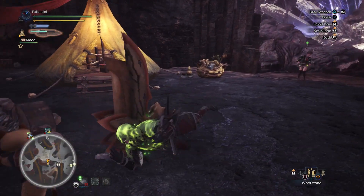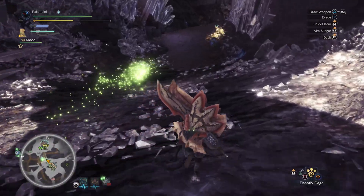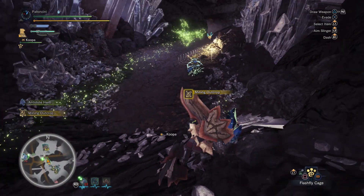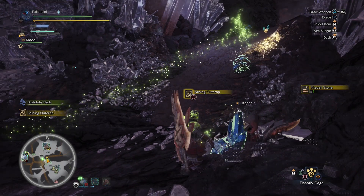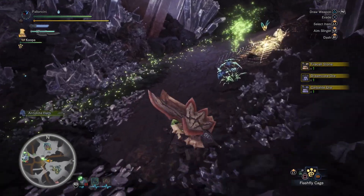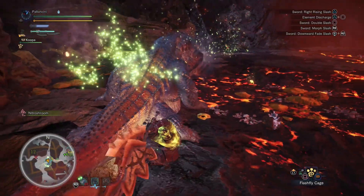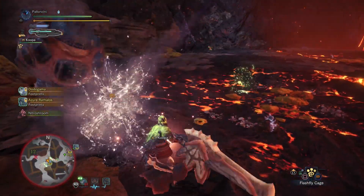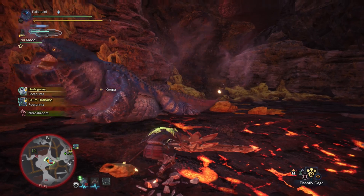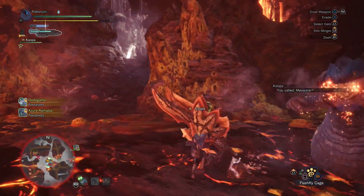Well, I called that one — I'm gonna die. All right, let's try that again. On the plus side I can now mine some of these outcrops that I walked right by earlier. That death was entirely preventable but it's all good — because now he's gonna die. I thought he was gonna attack. Roll out of the way! Use the Flashfly Cage.